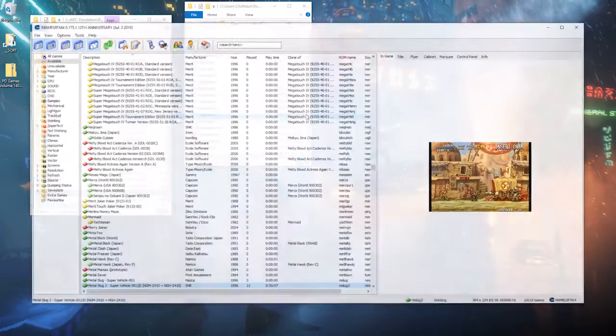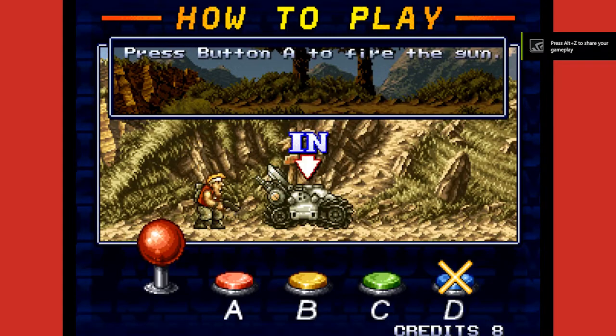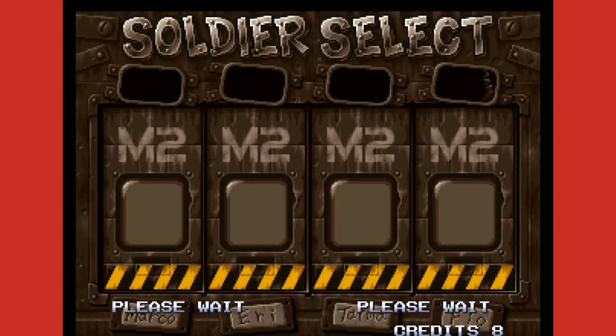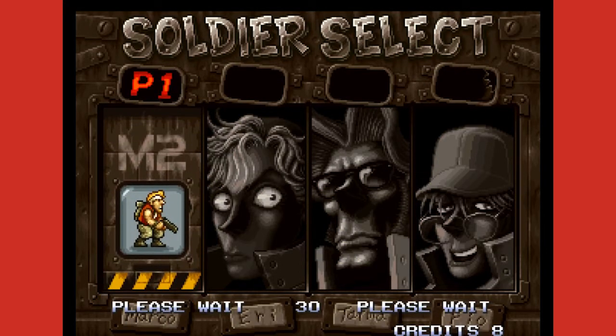I'm going to open up MAME UIFX because that's what I prefer to use. I'll wait for it to load, put in some credits, start it up, and from here I'm going to push Tab. Actually, I'll start the game and do this on the fly so you can see the difference as I play.